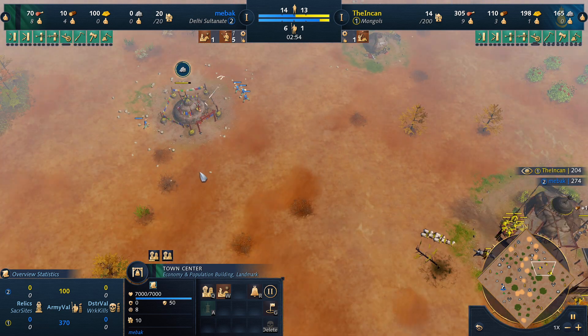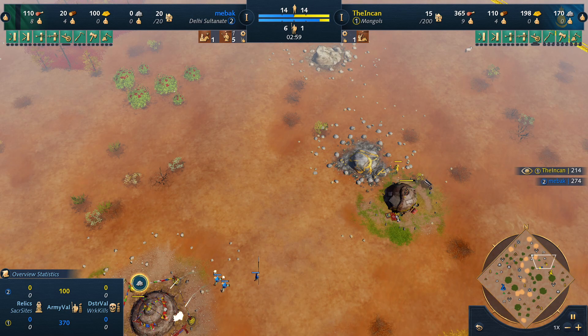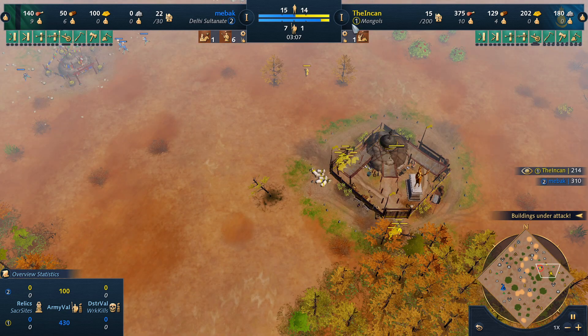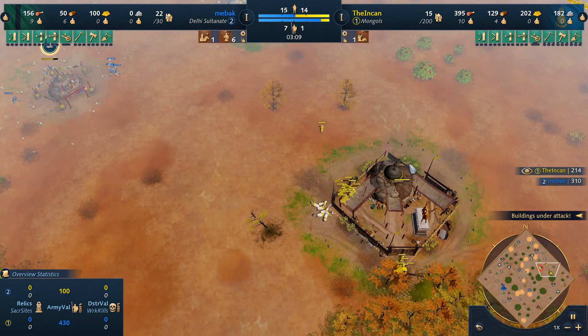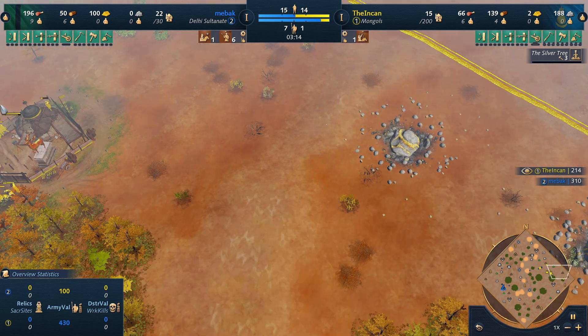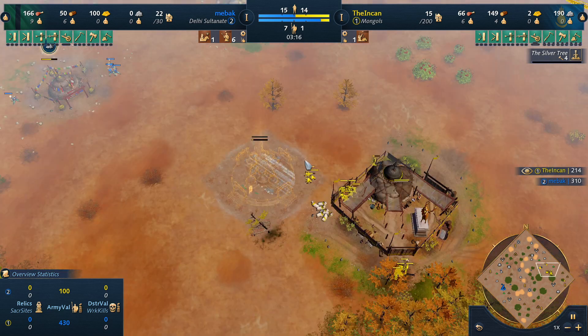None of his techs are coming in. This is a very all-in style by Delhi and it delays a lot of things for them as well. Against a normal Mongol player it doesn't work, but against us specifically this is kind of a pseudo-viable strategy. We're in a weird spot — we pull a bunch of villagers, mine some gold, come back, and we're happy. We're gonna start tapping up now, a little bit later than we would've liked, but it's okay.